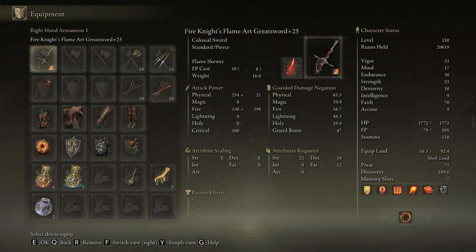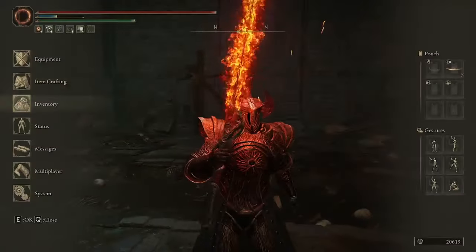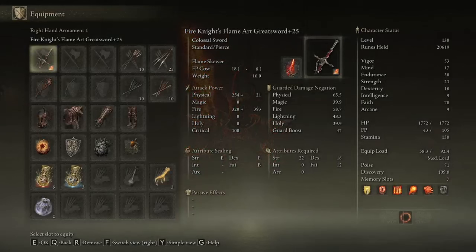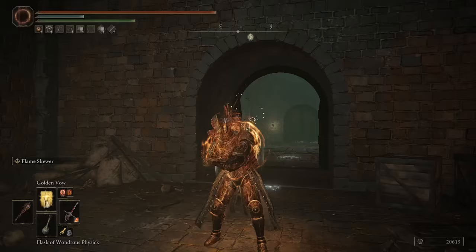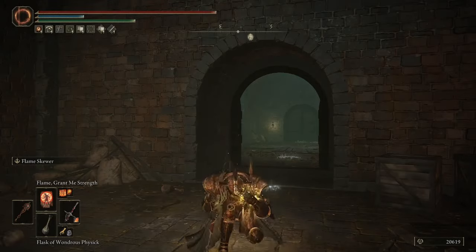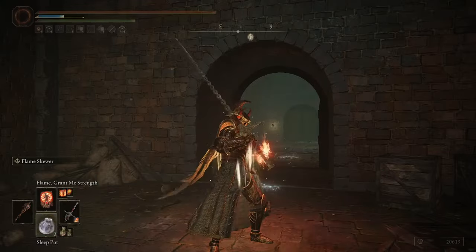This allows the weapon to have the vast majority of its attack rating coming from fire and not physical. So if we look at my sword, I have an attack rating of 967, and 618 of that is coming from fire damage and not physical. And with the Ash of War I am using on the weapon, which I will talk about more later, we can get an extra 95 flat fire damage added on top for 1073 AR, with 713 of that being fire damage.